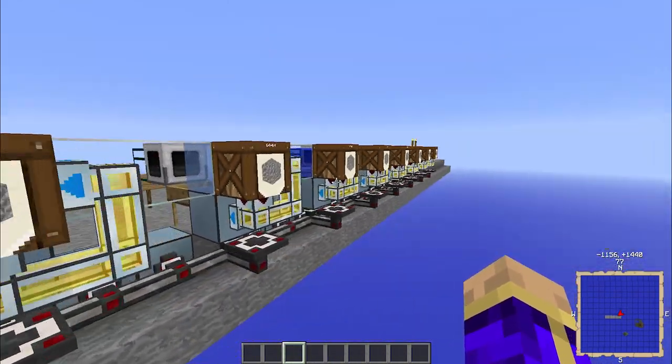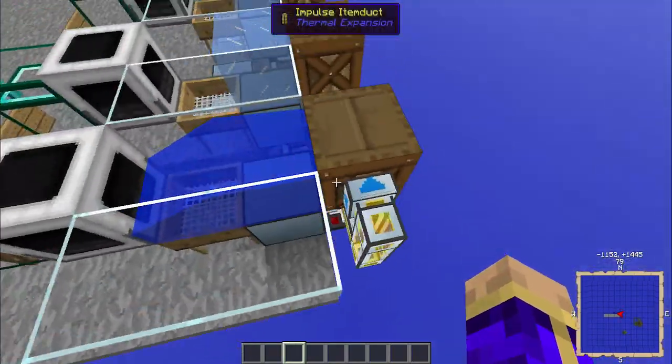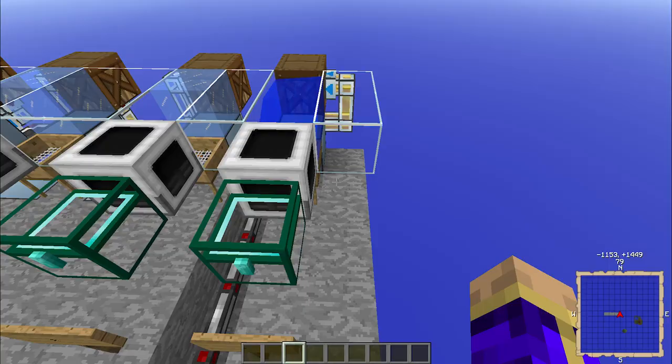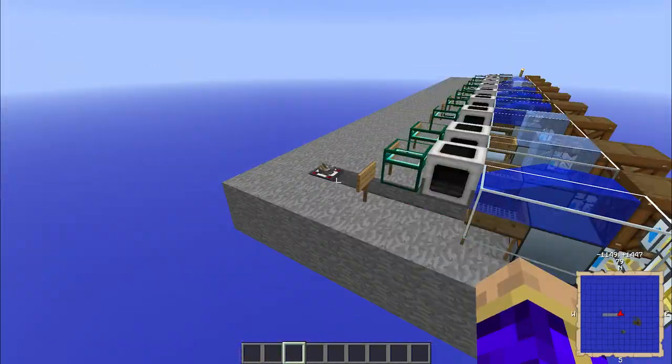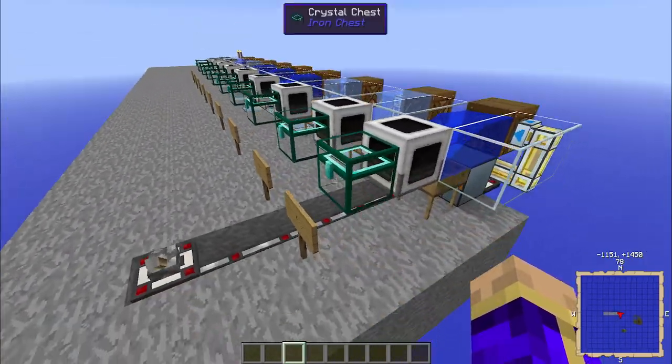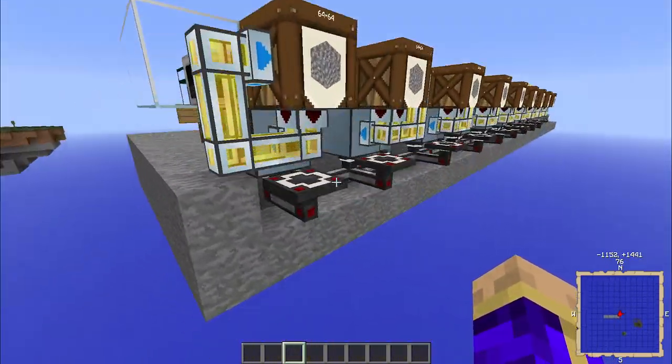I have a whole bunch of sieve stations set up just with water flowing into an item collector feeding into the crystal chest just to get rid of everything. Actually I might even replace those with some trash cans because the results of the sieving are just not the important part.